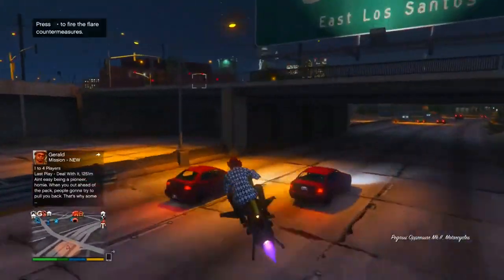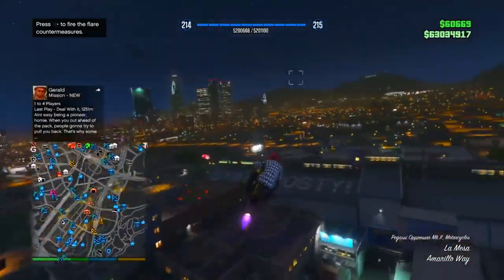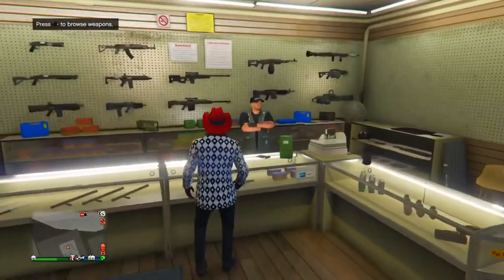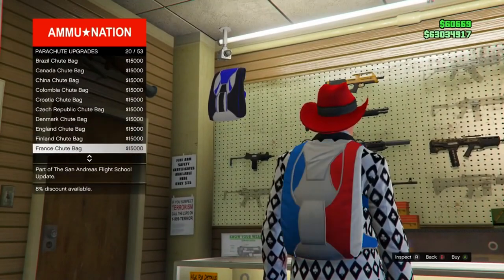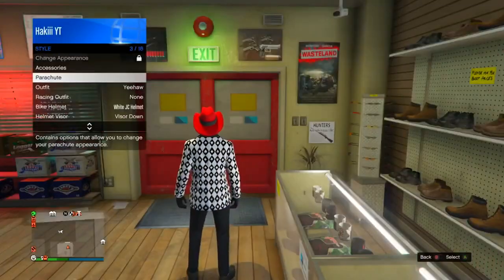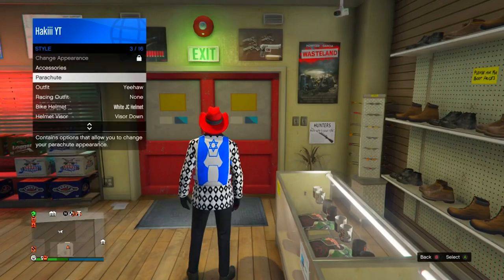Now head to any gun shop around the map — the closest one is right here. Go up to the clerk, go to Weapons, all the way to the top left, go to Parachute, then Parachute Bags, and scroll down until you find the Israel Parachute Bag. Then go to the Interaction Menu, go to Style, go to Parachute, and put the parachute on.